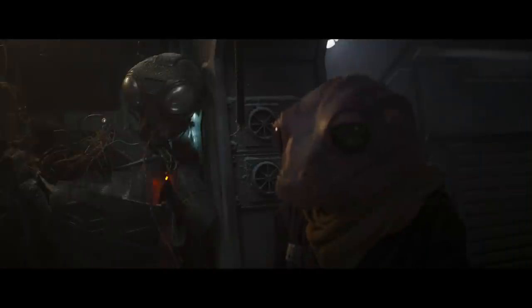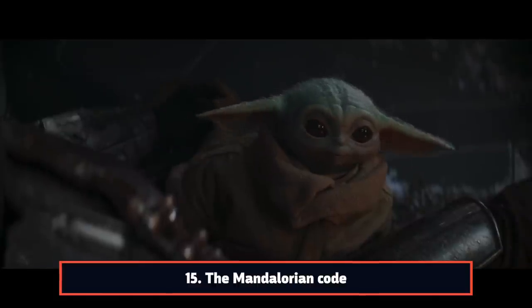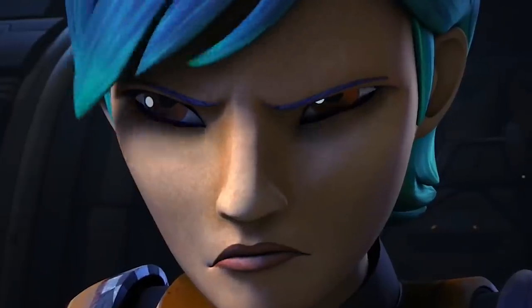Speaking through Zero, the frog lady reminds Mando of The Mandalorian Code. We're not entirely sure how this fits this particular situation, as previously The Mandalorian Code concerned one-on-one combat to settle disputes. It's how Sabine challenged Fen Rao on an episode of Star Wars Rebels.